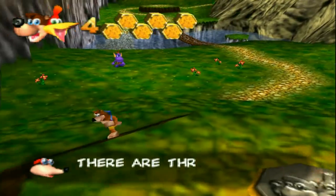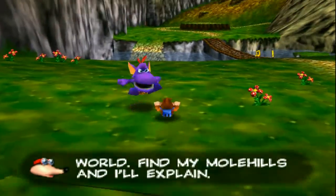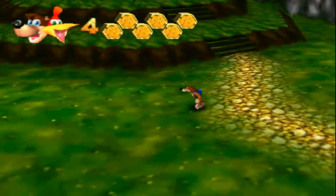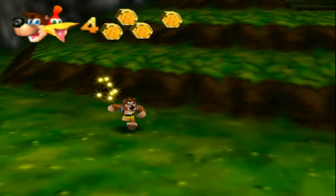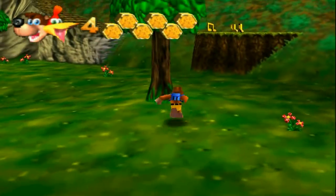Hey everybody, what is up? It is Dada Alleroy. Welcome back to another episode of Let's Play Banjo-Kazooie. In the last episode, we kind of got our bearing on the world of Banjo-Kazooie — Spiral Mountain, Gruntilda's Lair. But in this episode, we're going to probably finish Mumble's Mound. It's not that long of a world. We're obviously going to 100% it, which means we're going to get everything.